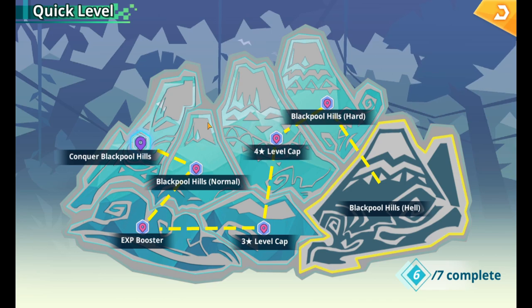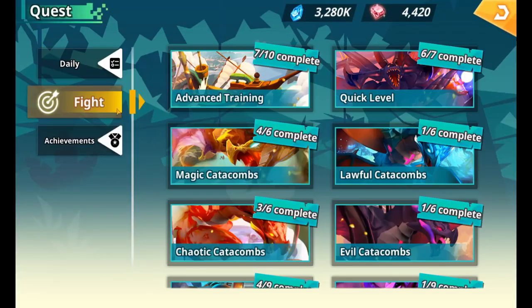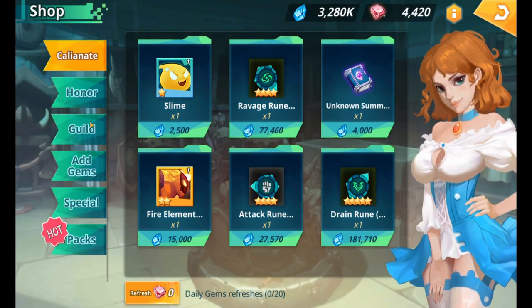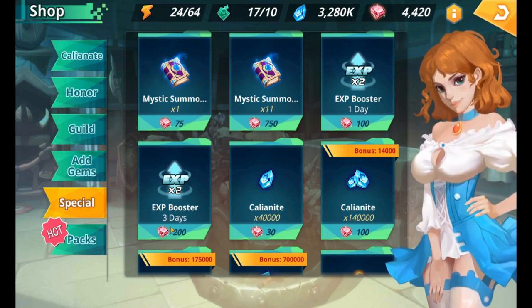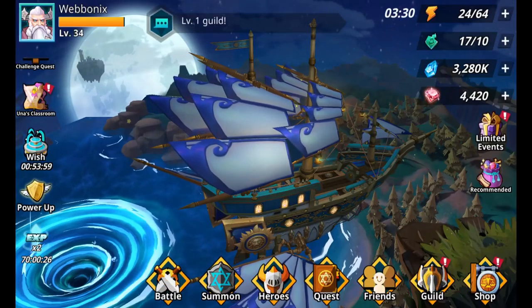The second quest gives you an XP booster, which is really important when building your farming champion — it doubles your experience gained. If you're not yet at the stage to complete that quest, go into the shop, navigate to Special, and just buy an XP boost. I usually go for the three-day boost because it's much better value: three days for 200 gems rather than one day for 100 gems.